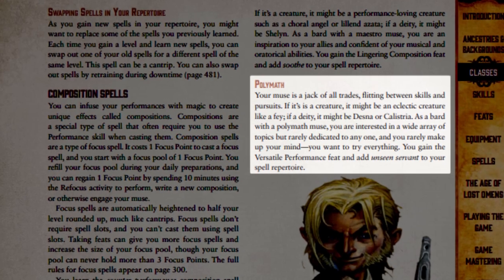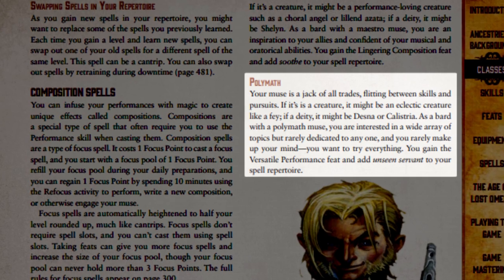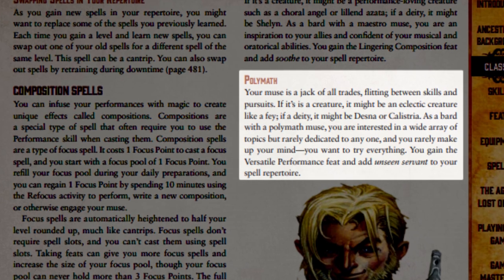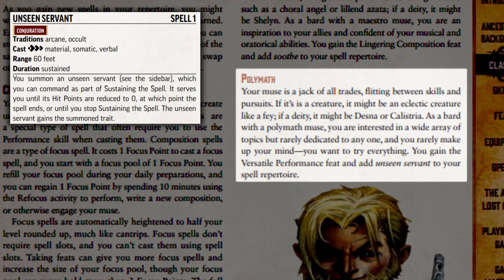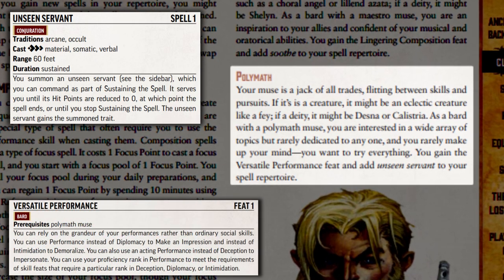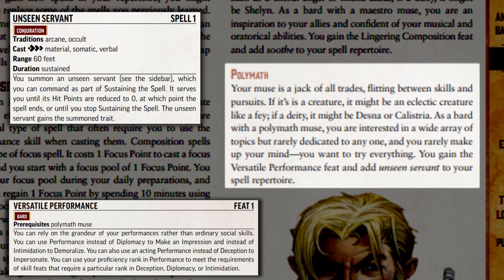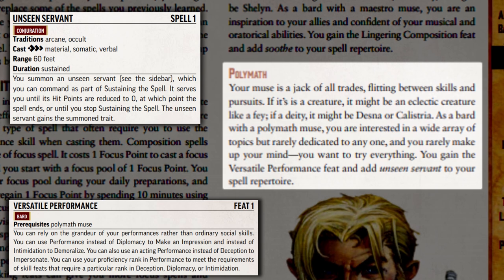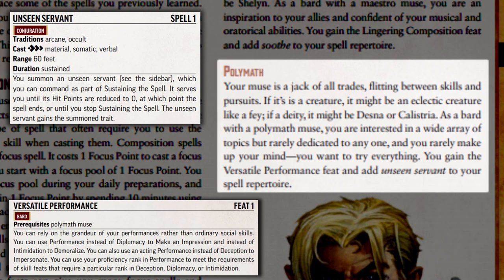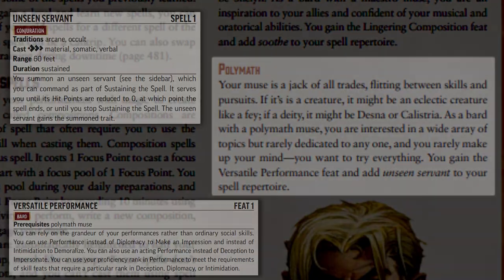Finally, the Polymath Muse is a jack-of-all-trades. It inspires the bard to pursue everything and learn as many different things as possible. The Polymath adds the Unseen Servant spell to the bard's spell repertoire and grants the Versatile Performance feat. Versatile Performance allows the bard to use their performance skill in place of Diplomacy, Intimidation, and Deception in specific situations. They can also use their proficiency in performance in place of the normal prerequisites for any skill feat that requires Diplomacy, Intimidation, or Deception.